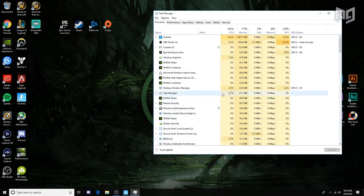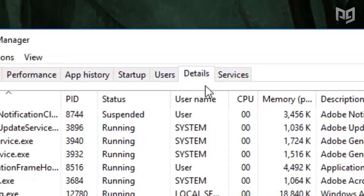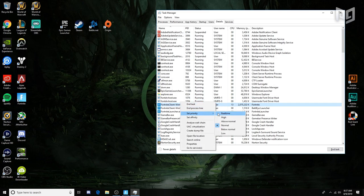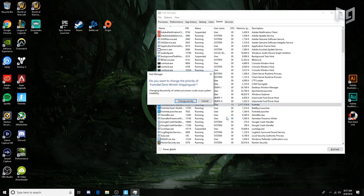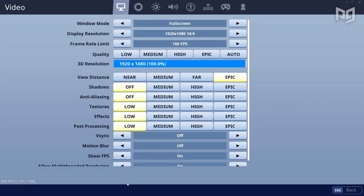While you're still in Task Manager, hit the Details tab and find the Fortnite application using the most CPU or memory. Right-click on it, go to Set Priority, and make sure that's set to High. That way Windows automatically assigns the most resources to Fortnite. After doing this, you should see some major performance improvements for sure.